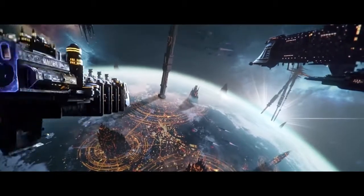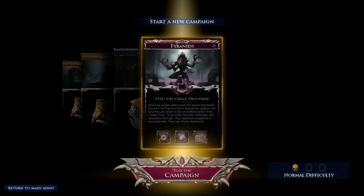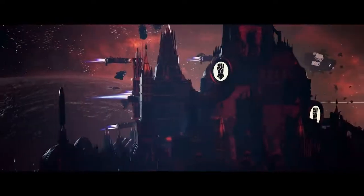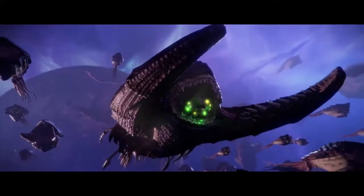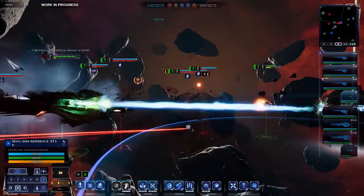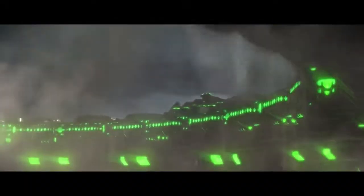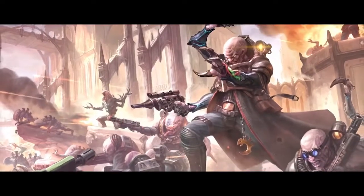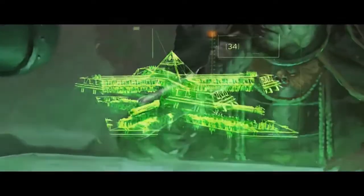Battlefleet Gothic Armada 2 features three grand campaigns controlling five factions. This is Commodore Trevaux — Chaos forces have launched a full-scale planet strike. Offering Imperial, Tyranid, and Necron perspectives on the greatest conflict to ever befall the Milky Way. Each tells its own unique story, with individual mechanics and completely different ships and strategies available.